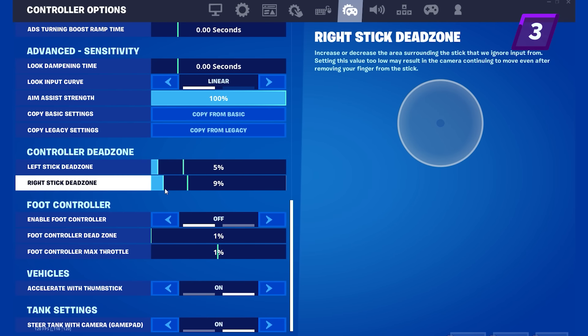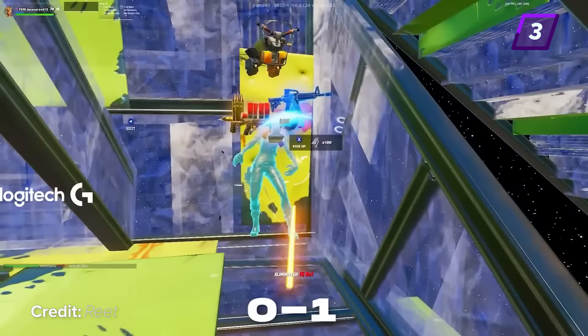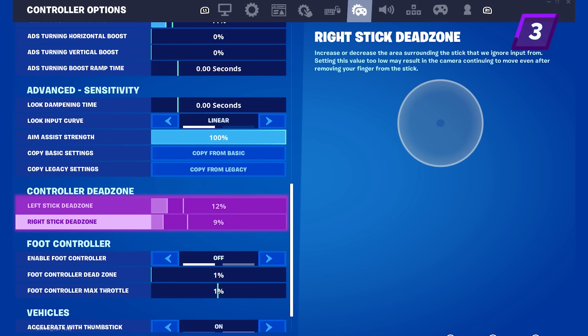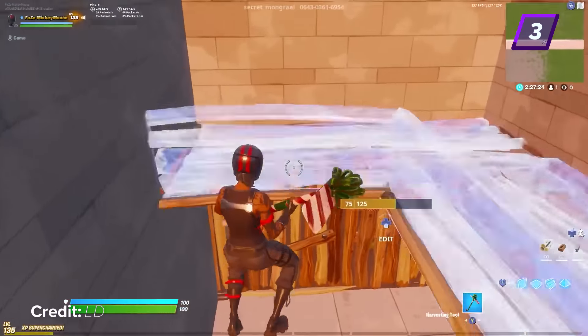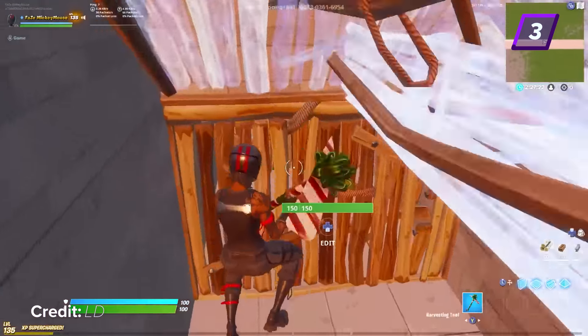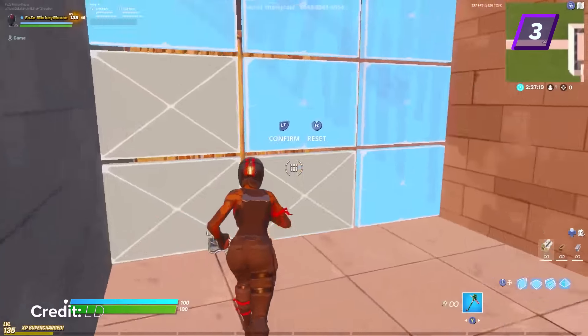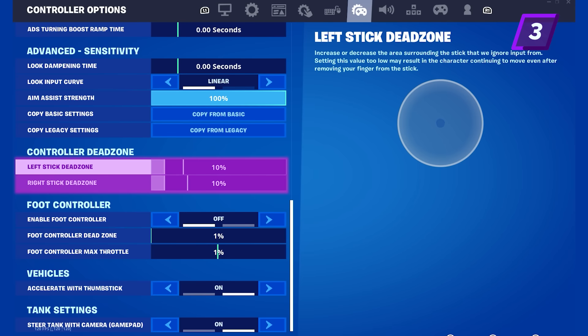Playing that low of dead zone almost makes it too responsive to the point it can be hard to control. There are very good players who play on low dead zone but it takes a long time to get used to. Most professional controller players play on dead zones in the range of 8 to 12, because any dead zone in that range is easy to control compared to very low or very high dead zones. The best way to test different dead zones is in creative — start at a low dead zone, run some edit courses and free builds, and continually raise your dead zone by one until you find one you're comfortable with. Stick with it to build up muscle memory.